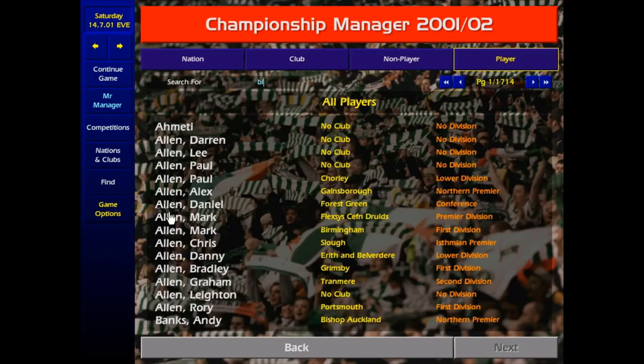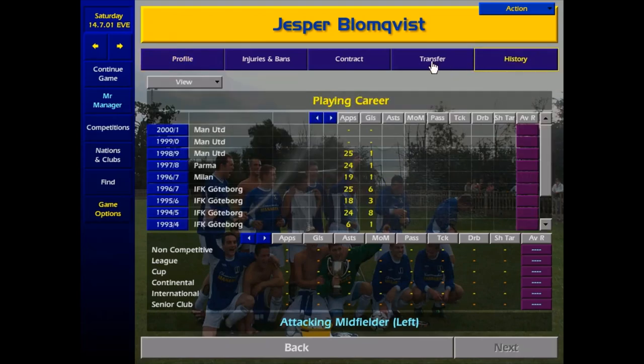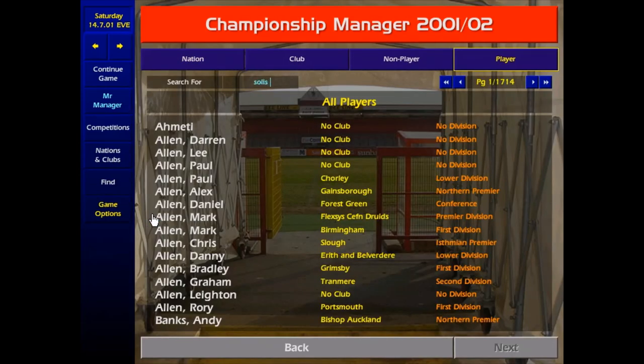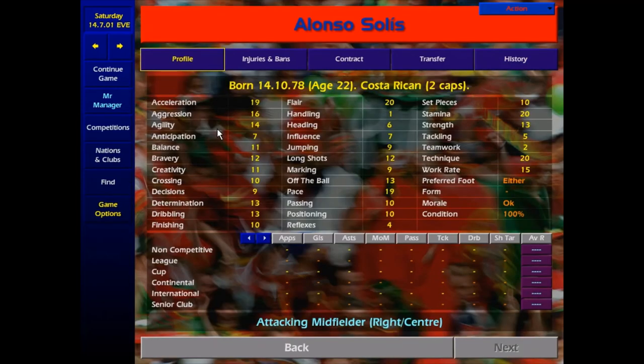Let's move to the midfield. This one's a blast from the past for any Premier League watcher — Jasper Blomqvist, the famous ex-Man United winger. I've given him 3 boots out of 5 difficulty to sign, so you get quite a few decent teams in for him. But if you offer him first team football, he's very likely to join you and you won't go far wrong with him. Over on the right we're going to have Alonzo Solis of Costa Rica. He's one I hadn't heard of until quite recently, but he's only 22, he's got flair and he's got pace — he's going to inject a lot of excitement into any team. Particularly as he's only 2 boots out of 5 difficulty.